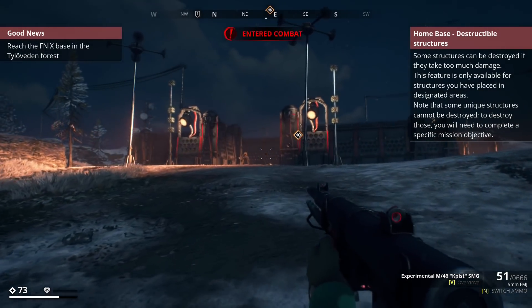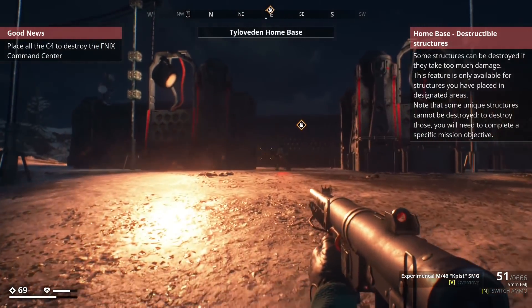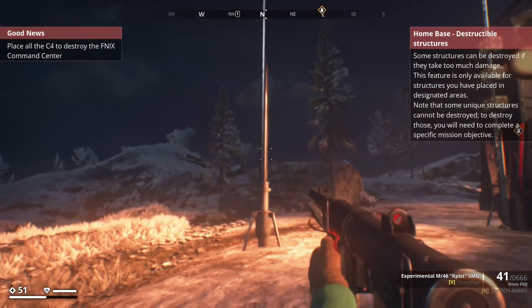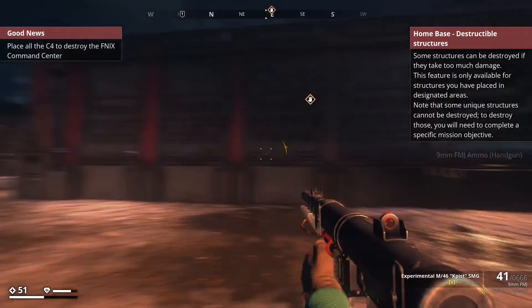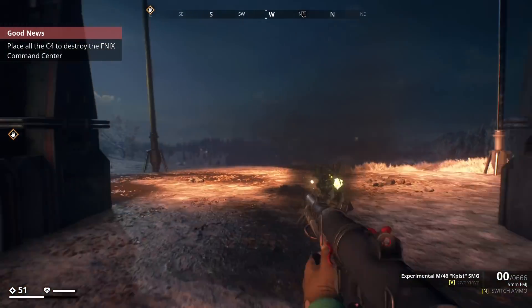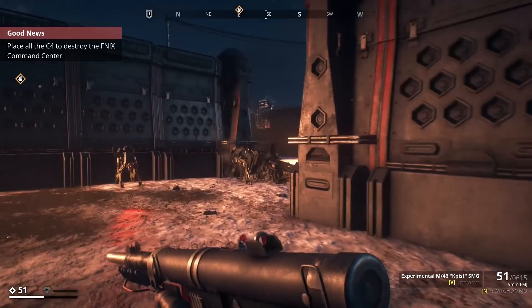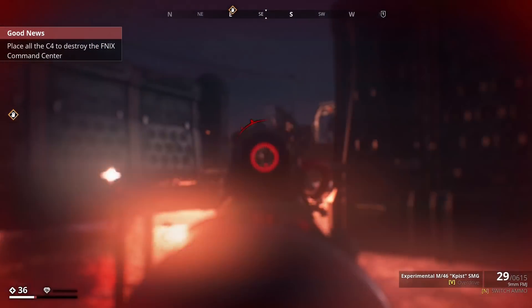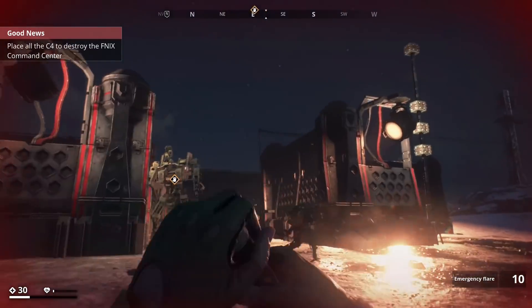Some structures can be destroyed if they take too much damage. The unique structures cannot be destroyed — you'll need to complete a specific mission objective. I'm assuming this is where base building takes place and we're going to be using this as our staging ground once we've destroyed this area.